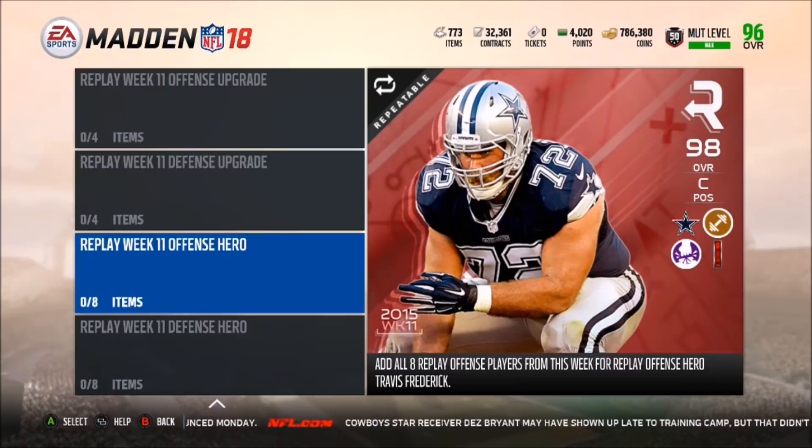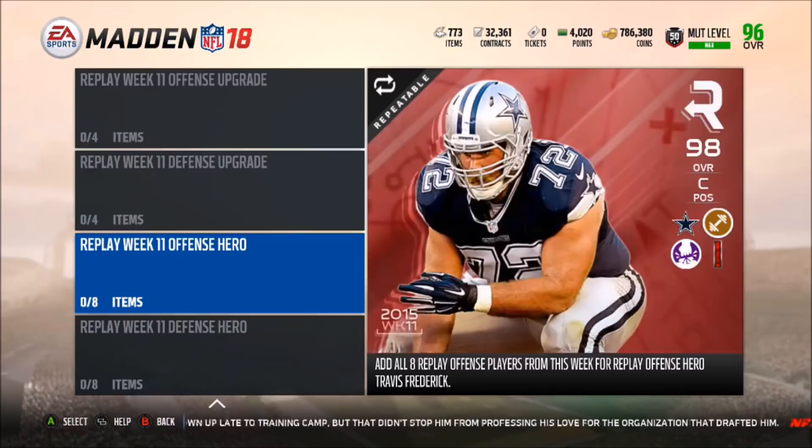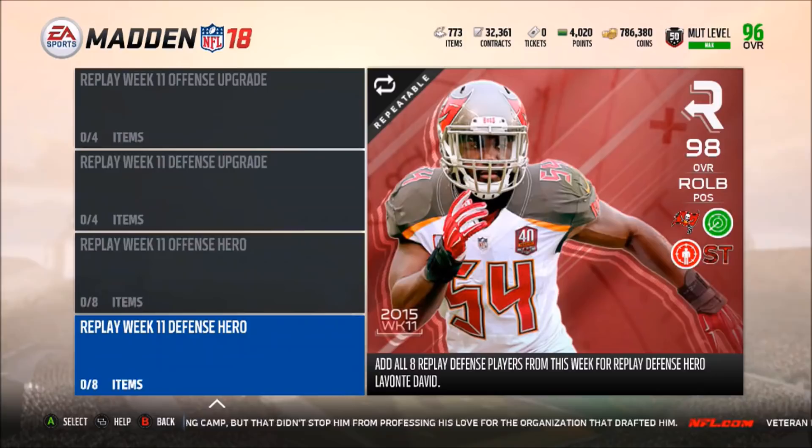Travis Frederick finally gets a nice upgrade up to a 98 overall — he also has Pound the Rock, Toughness, and Identifier chemistry. Then we also have Lavante David, who has Secure Tackler. He's the first 98 overall NFL Replay hero, and he also has Secure Tackler with Read and React and Blanket Coverage, so definitely a very good-looking card.